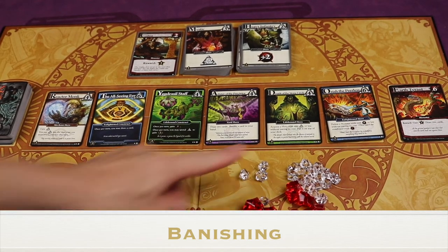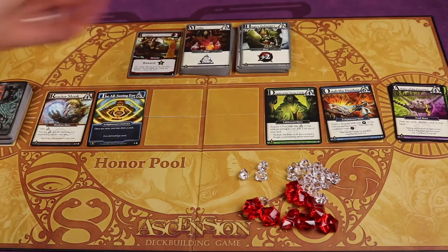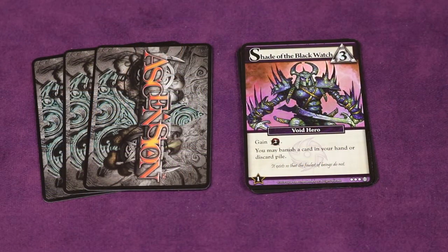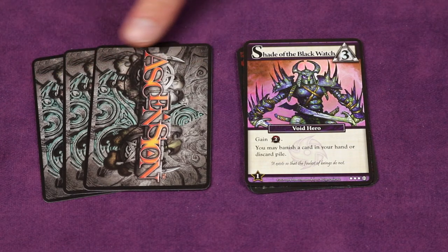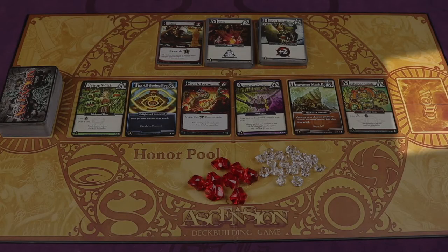When banishing cards from the center row, take those cards and place them in the void on the right. If you're banishing more than one you can continue to refill the center from the deck. If a card says to banish a card from your discard pile that's any card you've played on a previous turn — as you play cards they go in front of you in a played zone, and at the end of your turn they all move to your discard pile. If told to banish from your hand, that's any card you haven't yet played this round. All banished cards go directly to the void.